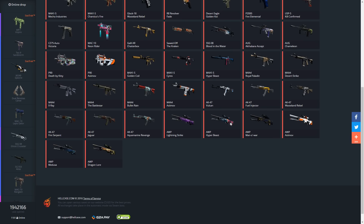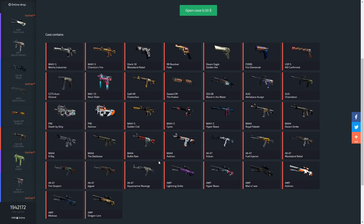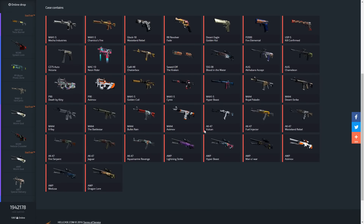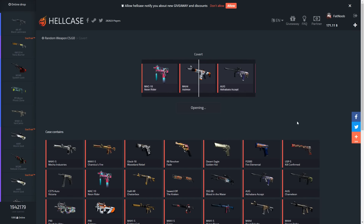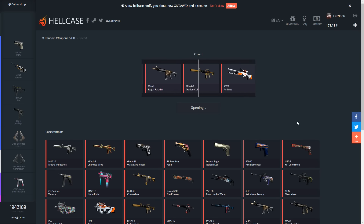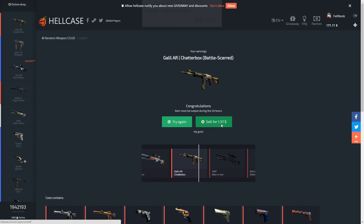Let's open up some covert ones. I think covert ones are honestly the best bang for the buck - it's $6.50 but there's a good amount of skins in here. The other cases you can get some good ones but they're a lot more rare. This one is probably my favorite, I always open this one with my extra money. Let's see what we can get... the Chatterbox, that is not good. Let's sell this.